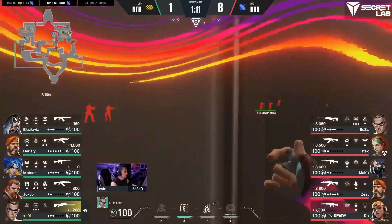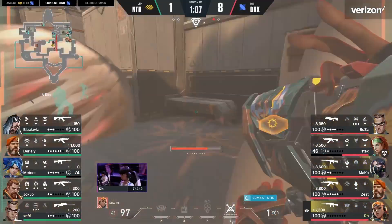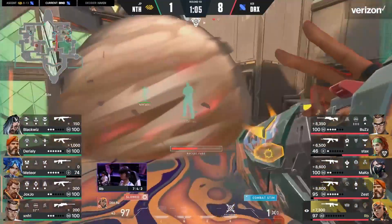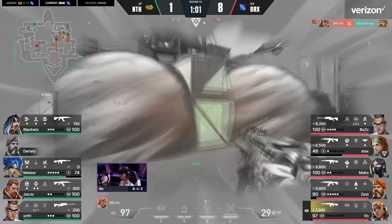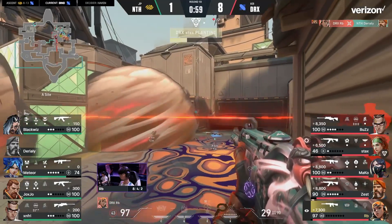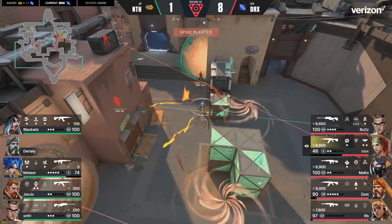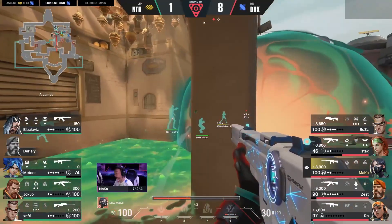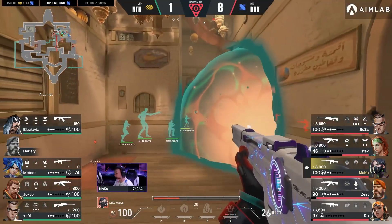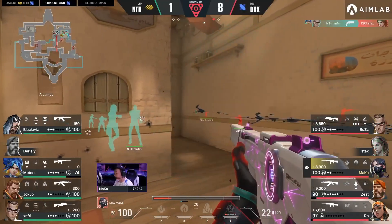Coming towards the site — force a little bit of utility, and there it is. So we're already getting to know his position, forcing away towards the back of the site. RB slowed down on the roll. It works, and spike planted again. This is so meticulous from DRX. Look at the snake bar on the other side of it as well — so difficult for Northeption to find their way back.